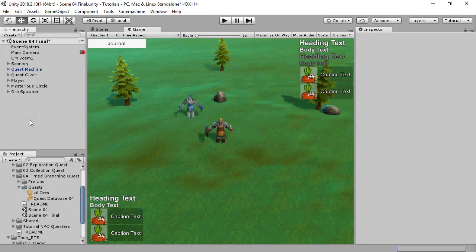This is the fourth video in the Quest Machine tutorial series. In this video, we'll create a quest that has two different branches that the player can choose to go down. The quest will also have a timer that fails the quest if the time runs out.